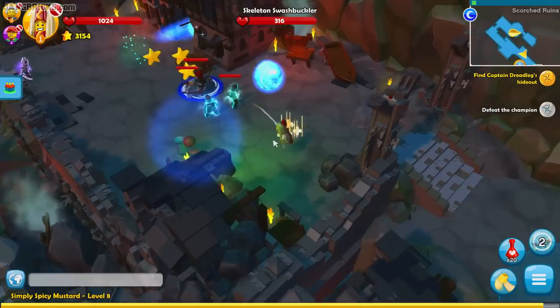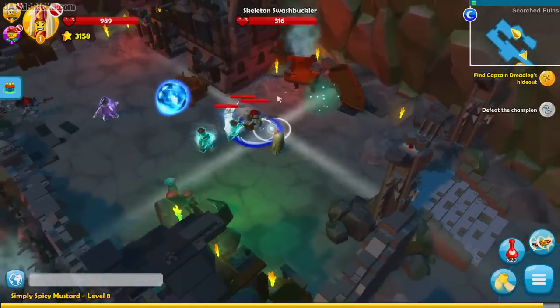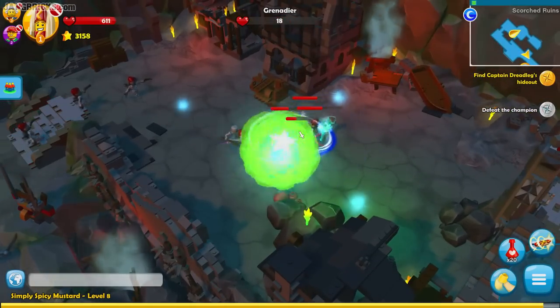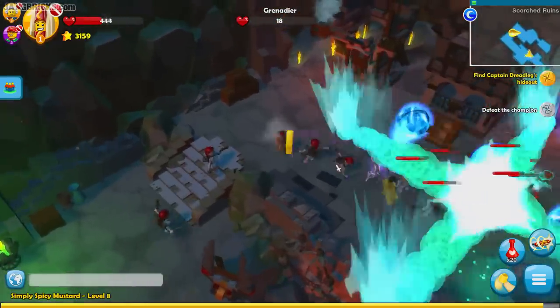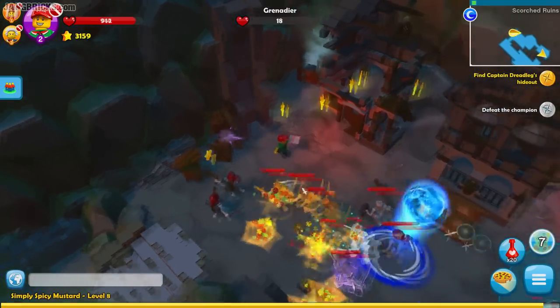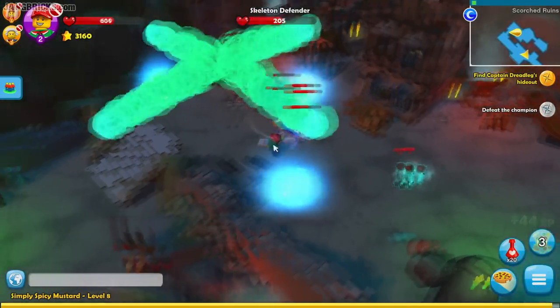Here we go — another intermediate mini boss type of thing. What are these orbs? Looks like something that's too powerful for him to have. Lots and lots of bad guys. This is a little constrained little space. Roll right through them. My health — that was not good. This is actually becoming more challenging.